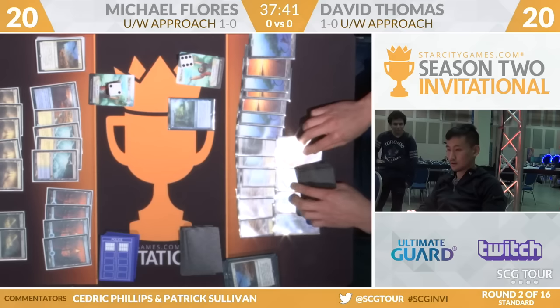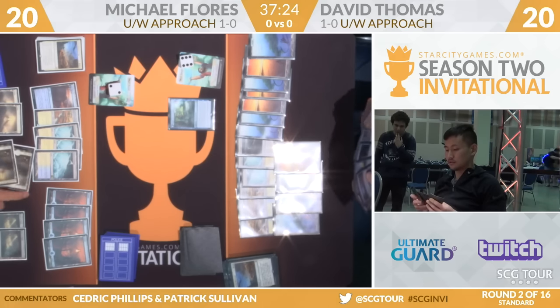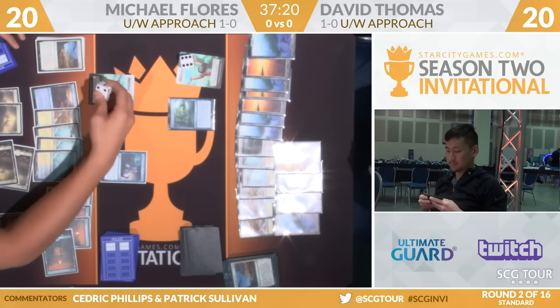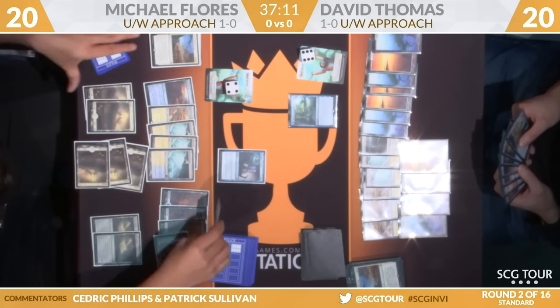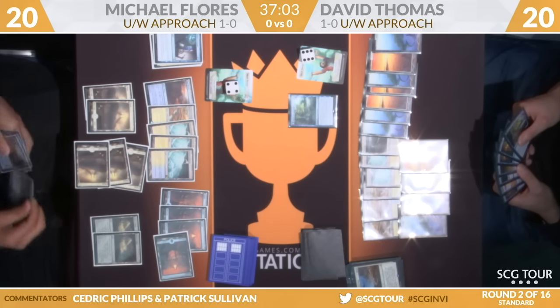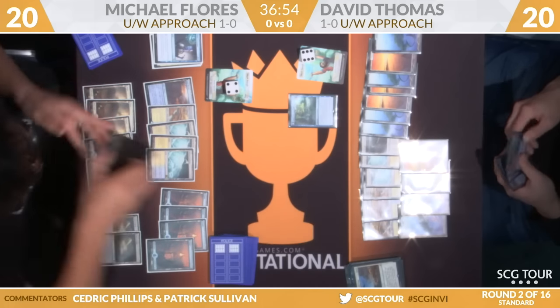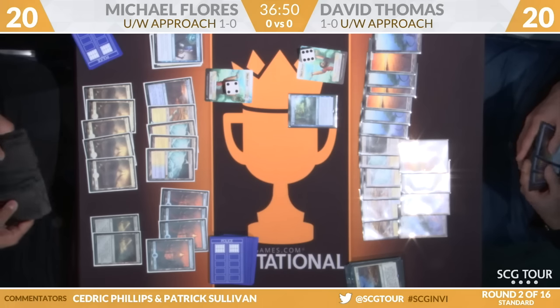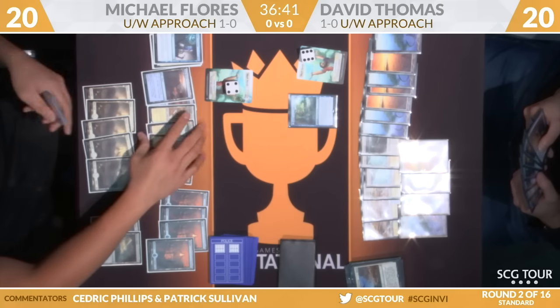Azcanta is going to allow Thomas to build his hand the way that he wants to. He's not going to transform his Search for Azcanta. You do have to wonder if he's scared of Mike's Rivulet — and Mike plays three copies. There's pretty much no chance David knows that. Being milled for a handful of cards could be pretty scary. Mike is going to play a Glimmer of Genius, get two energy, scry two. Obviously Thomas is building towards something — just try to resolve the second Approach through a counter war. Flores has got four Supreme Wills and an Essence Scatter, one copy of Commit to Memory. If Thomas is able to put together some Disallows, Flores's deck is not really that well set up to fight that kind of fight.